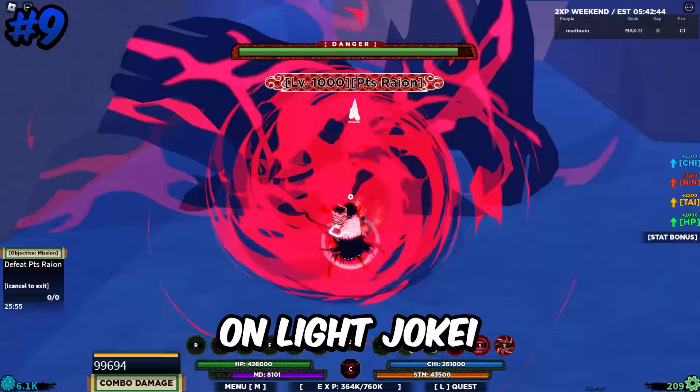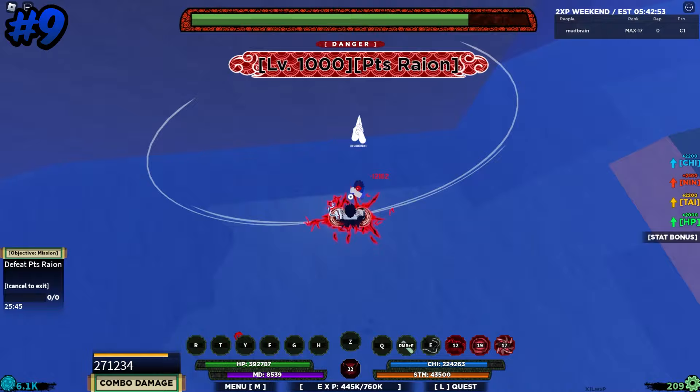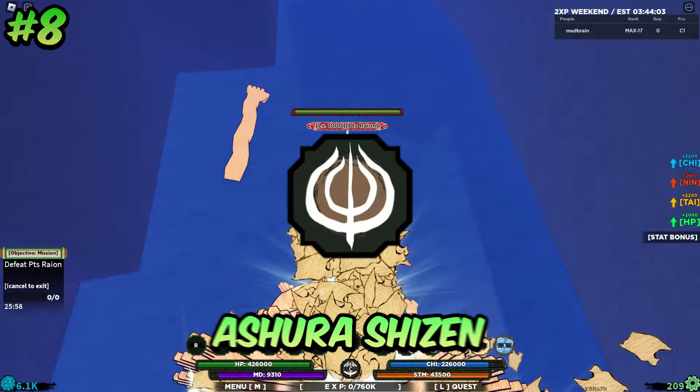At number 9 I have Jitsuga. Jitsuga's main edge on Light Jokai is its mode. The Tail Beast M1s are really good at dodging attacks from bosses, and the mode itself does lots of damage. The moves can also be equipped to your elemental slots, and the first move stuns for a really long time. Similarly to Light Jokai, Jitsuga is really good in PvP as well.